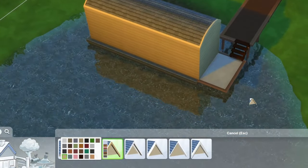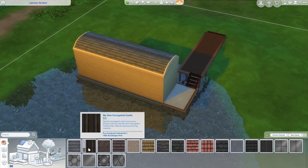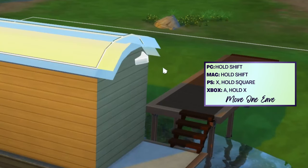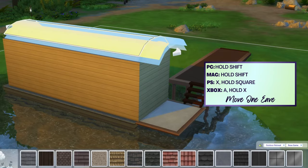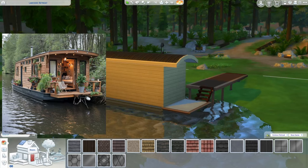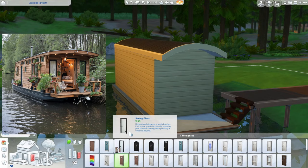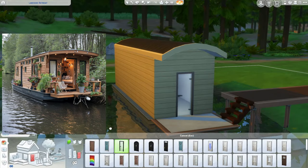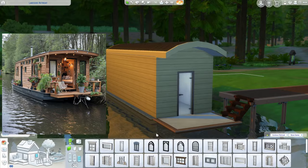Wouldn't it be amazing if the stuff in the game actually matched? I can't see what the roof texture is but I'm guessing it's some sort of metal. Over here I'm going to hold shift to pull this out over part of our little deck out front. Let's do doors and windows next — we definitely need a nice big glass door here, and a couple more simple windows on either side.